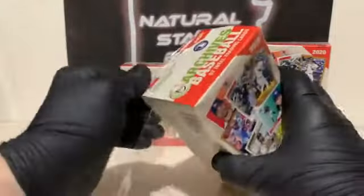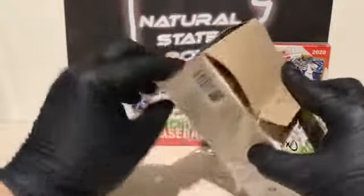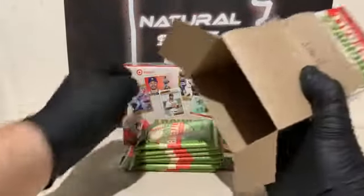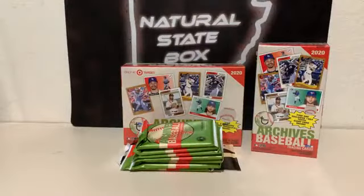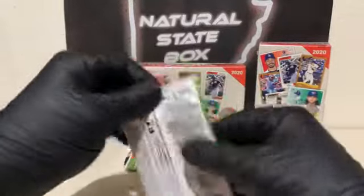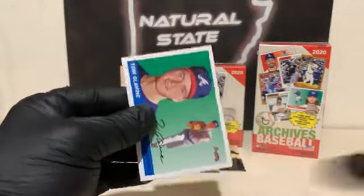Tomorrow night we've got Stadium Club, Illusions Basketball, and then we're going to be doing a Topps Chrome Hobby Box break — one Hobby Box and five cellos in that one. Last Friday we did a Hobby Box Chrome break and we pulled a Kyle Lewis autograph. Just wanted to mention that. That should be a fun one — and that is tomorrow night.